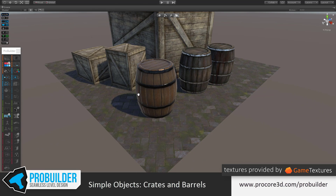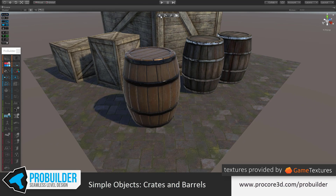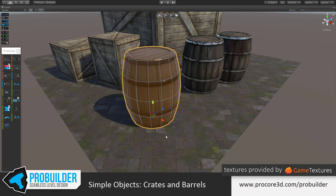There's our beautiful looking barrel, ready to go right into your game. Worth mentioning that this is just a totally regular mesh — you can animate it, use physics on it, it can be anything you like. ProBuilder isn't making any funky proprietary mesh types or anything like that. It's just the same as an imported mesh — absolutely zero difference once it's in your game.